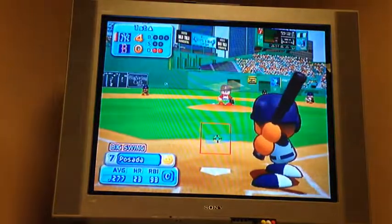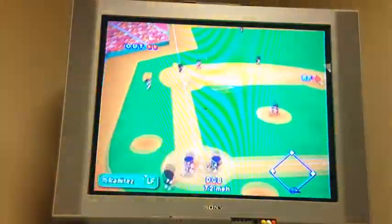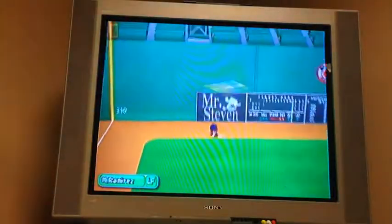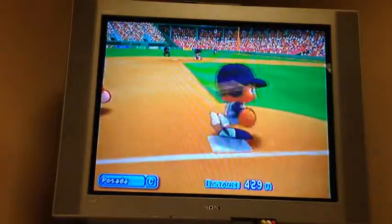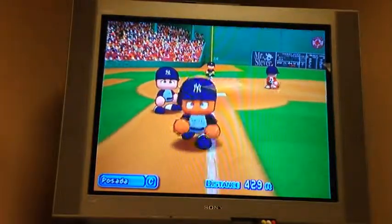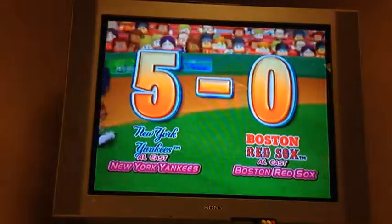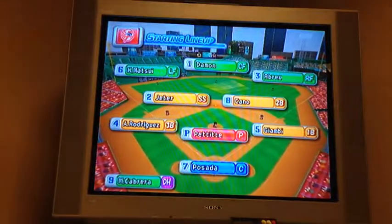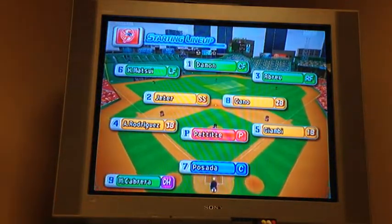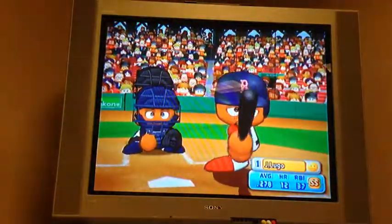Opposite field for Jorge Posada! Look at those faces, guys — isn't that so realistic? Well, it's really not, but 5-0 Yankees. Here are the Yankees fielding: A-Rod at third, Jeter at short, Cano at second, and Giambi at first. Those were the days. Leading off is Julio Lugo.